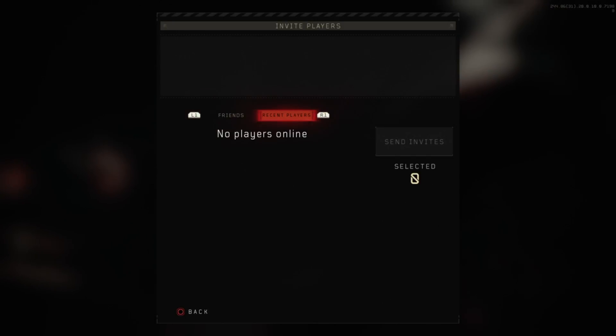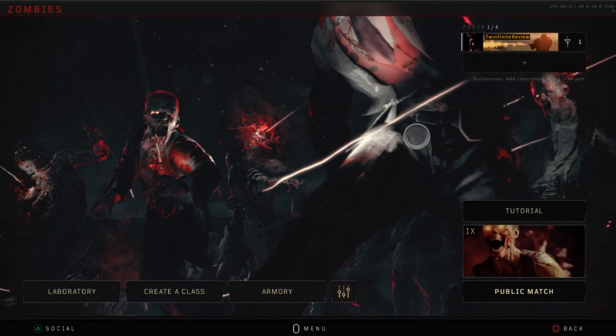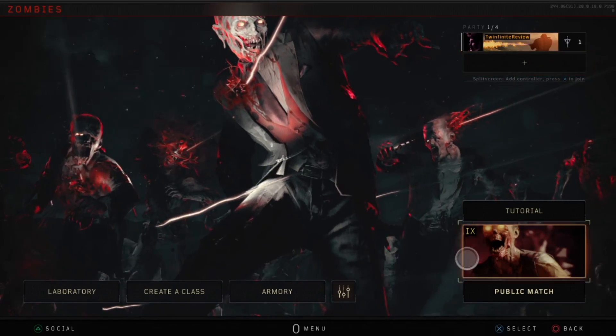I don't have any friends so you're not going to see any right there, but trust me if I did I would be able to actually add them from that screen. You can also easily invite people that you played with recently. Let's say you guys became good friends in the time that it took you to defeat all the zombies — well, you can easily invite them there.